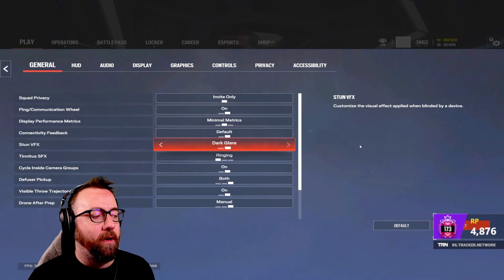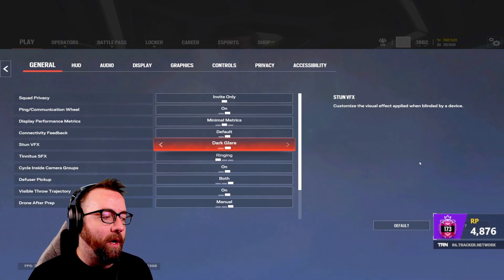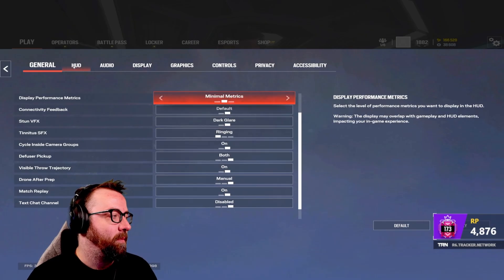Side effects: white layer — you're going to want to turn that to dark layer. When you get flashes it'll be dark and you'll be able to see quicker. Tinnitus I have on ringing, but wave is also an option — it's really up to you, I wouldn't change too much there.